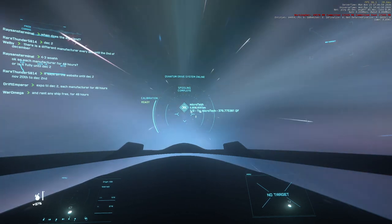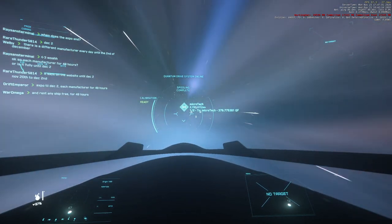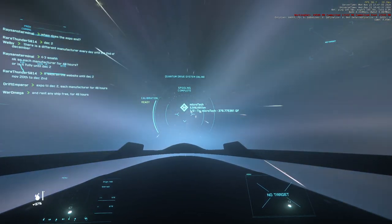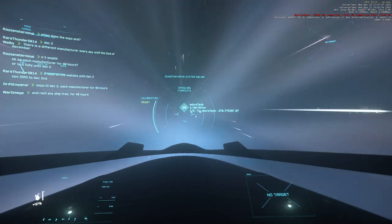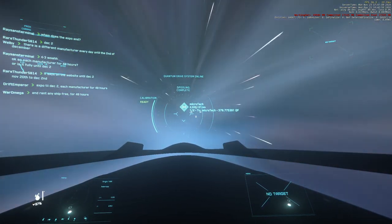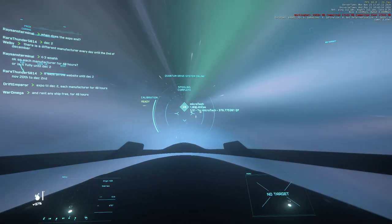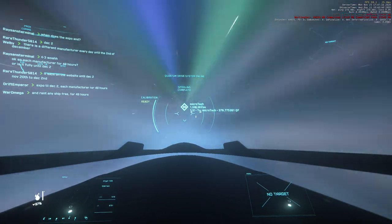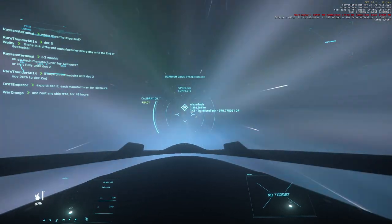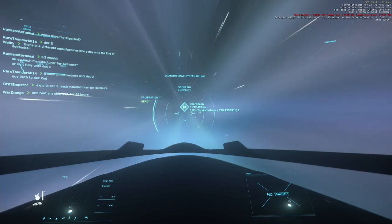Transit in space does take some time in the game, which is good. It's not as much time as it could take. Elite can be longer depending on the location of the particular planets involved. But it's certainly not instantaneous, and here we're coming up on about six minutes to Microtech.